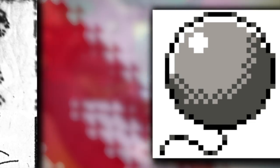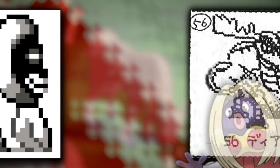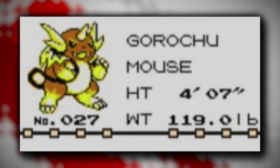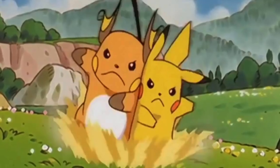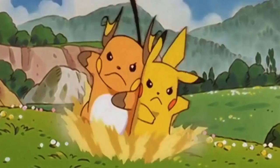Along with Mechagodzilla and Gorochu, we have what looks like a mix between Nidoking and Nidoqueen, a literal balloon, an abominable snowman that perhaps would have been a male counterpart to Jynx, a deer Pokémon that perhaps was later repurposed as Stantler, and an elephant that perhaps may have influenced the Phanpy line. Just a quick note about Gorochu — this was apparently a lost evolution for Pikachu, which raises the question: was Raichu always going to be Pikachu's evolution, or was it going to be Gorochu? Or is Pikachu going to have a split evolution? Let me know your thoughts in the comments below!